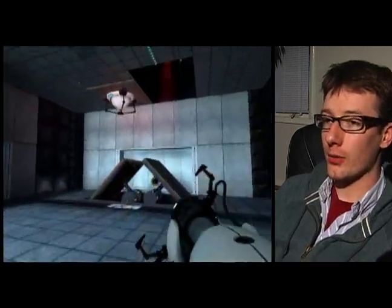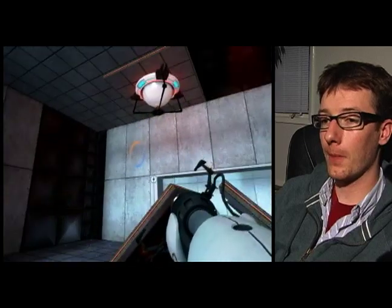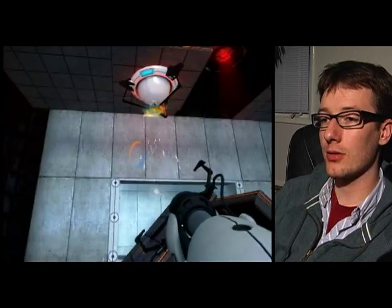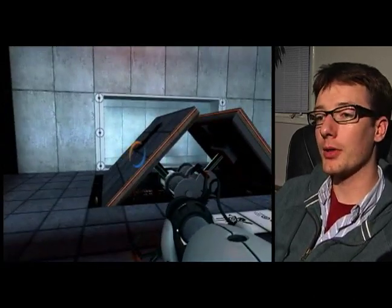So, in the first part, we have a Powerball Dispenser and Receptacle, and this one shoots out and bounces pretty fast, and it also dissipates pretty quickly, so we've got to be careful about how we do this.